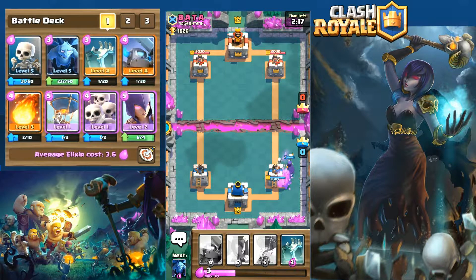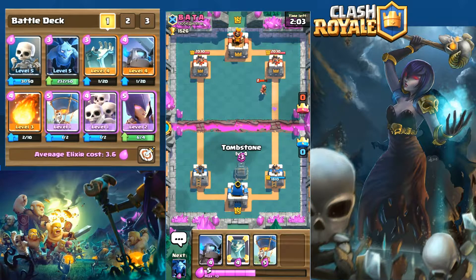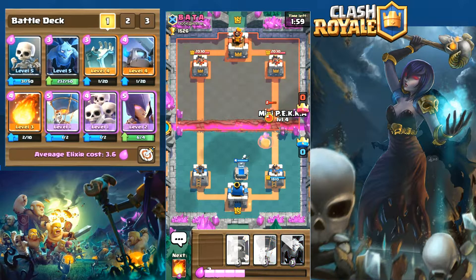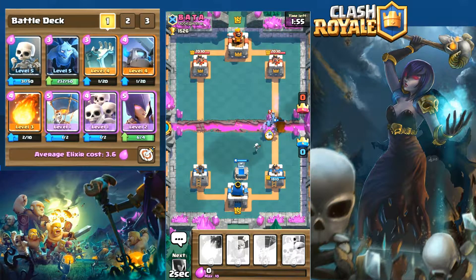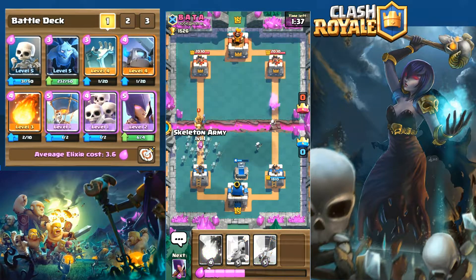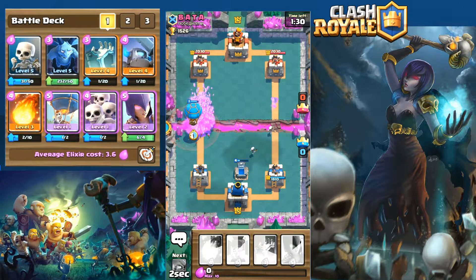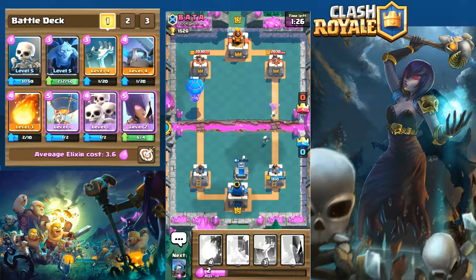He tries to lay down goblins but our witch counters that attack. We have the witch down with a mirror witch available. I decided not to lay down that balloon and waited — a good choice because he laid down a wizard. We took out the wizard and the bomber. He laid down fire spirits which cancelled our push and put us back to square one. We have a balloon and mirror card available. He lays down the prince, which we take out with our skeletal army fairly easily.